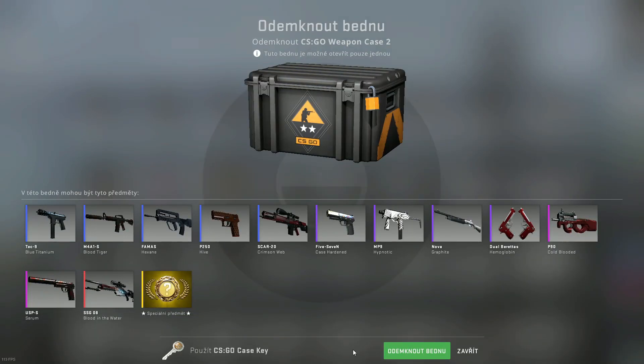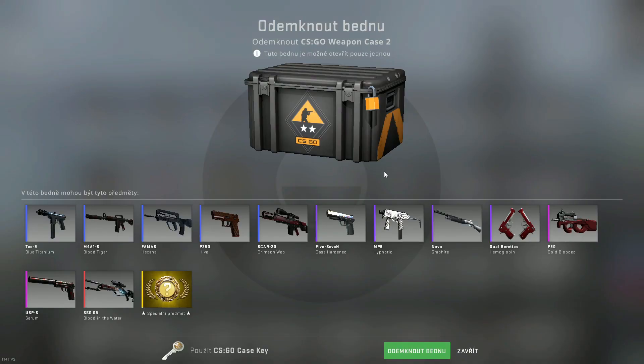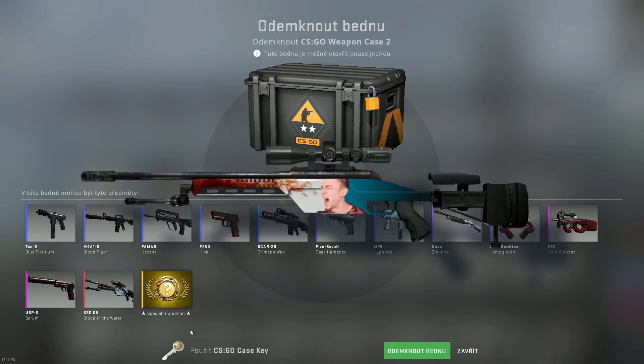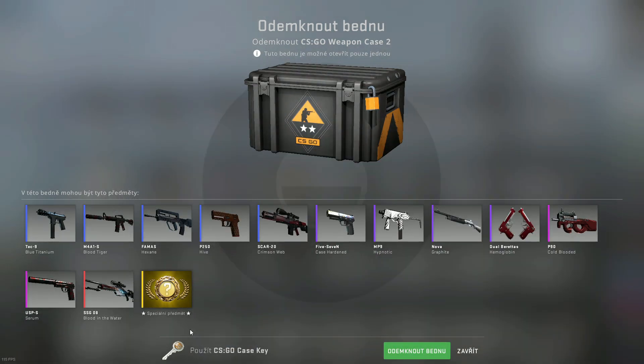Hello guys! Another day, another case, and today we are opening this CSGO Weapon 2 case. Pretty old, pretty damn expensive. As you can see, this case contains Barclas's favorite skin, Blood in the Water. So it's time to open it. Let's go!